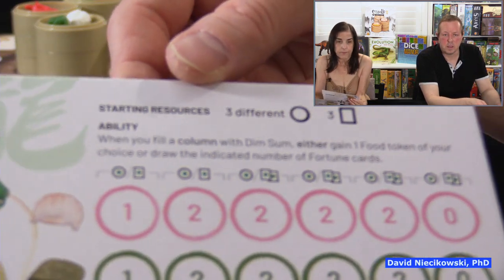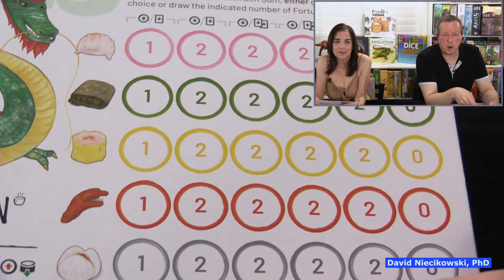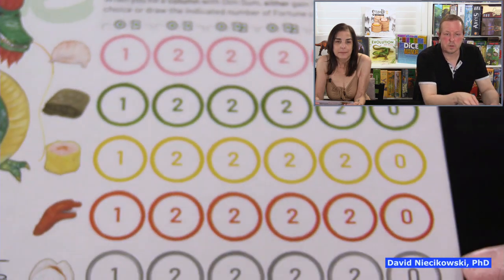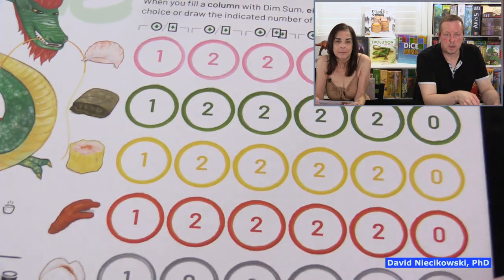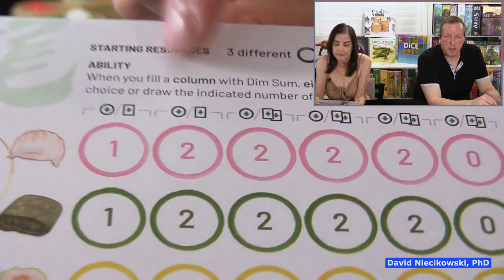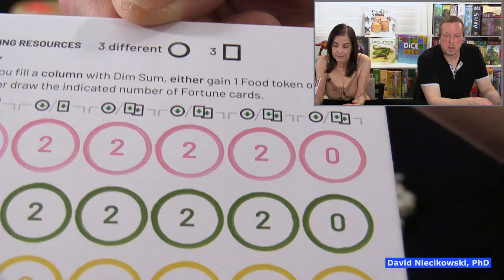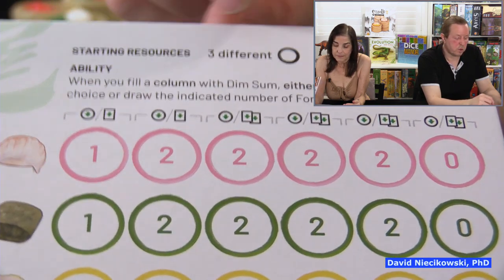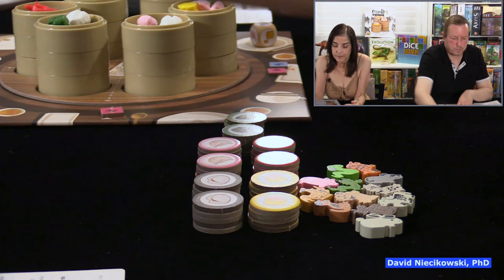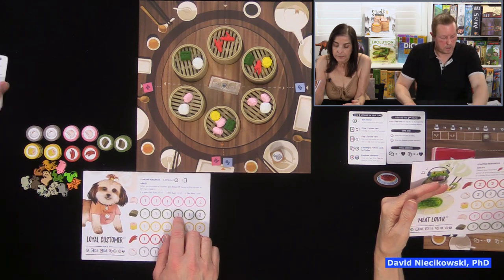Let's look at the Loyal Customer. When you purchase a steamer, you gain bonus hardy points based on the number of dim sum inside it: four or more dim sum gives plus three hardy points, three dim sum gives plus two, two dim sum gives plus one. I might go with this one since the whole point is to get the most points. I start with two different food tokens and two fortune cards. The Food Blogger requires completing columns, which is more effort — you get a food token or fortune card per completed column.